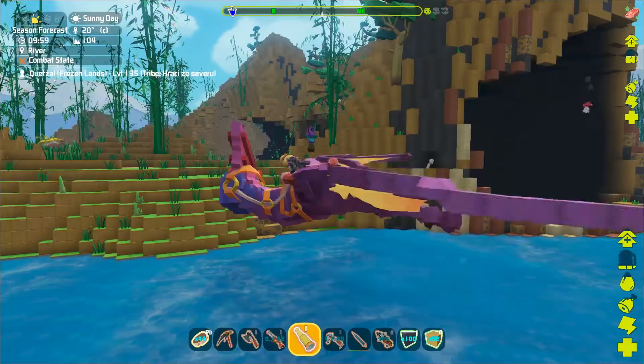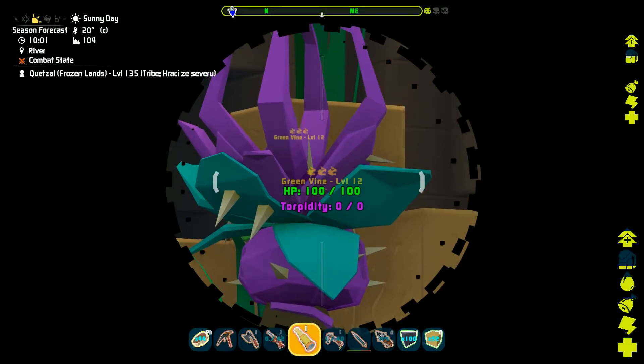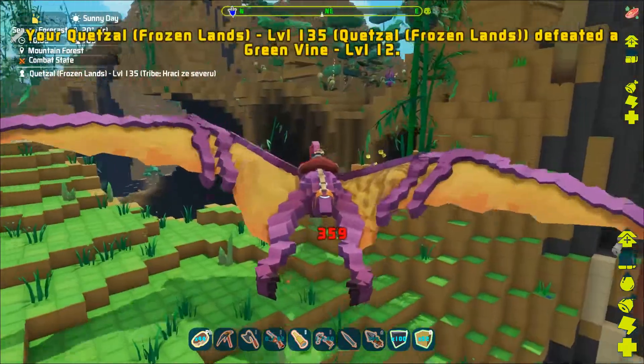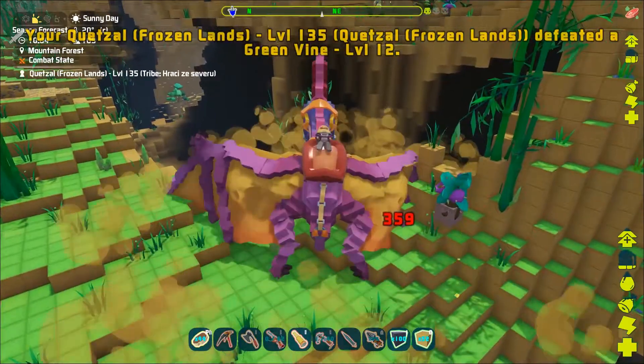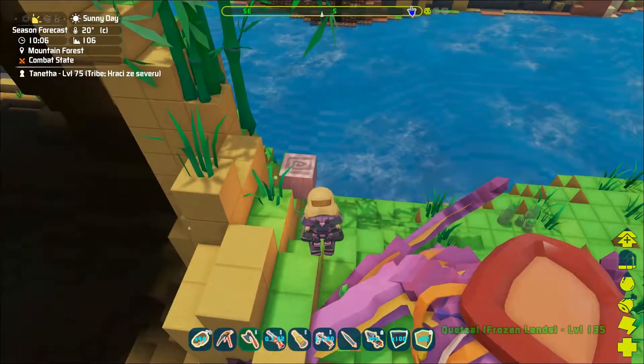The last plant creature that you can find in this game is the green vine. It can be found in the mountain forest biome. By killing it you can get the magic fiber and green vine seed.